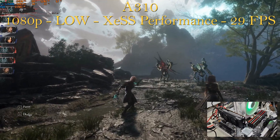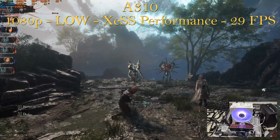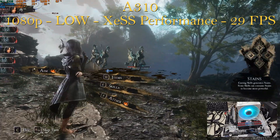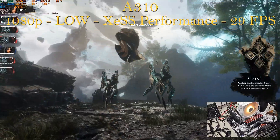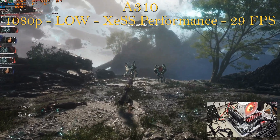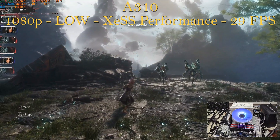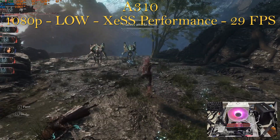I didn't encounter heavy stuttering of any kind even with the A310, because the GPU is using 5.2–5.3 gigabytes of VRAM out of 4, so we're using system memory to compensate. Normally that often ends up causing stutters, but not this time. The GPU is obviously pegged at 99%, the CPU is in the mid-teens to low 20s utilization, and we're using 12 to 13 gigabytes of RAM out of 32.